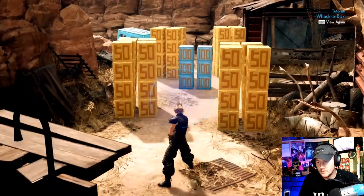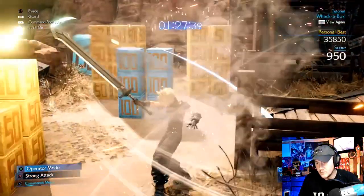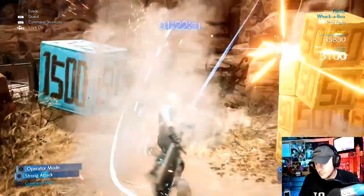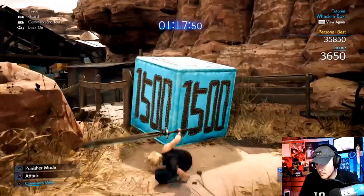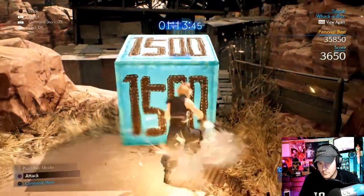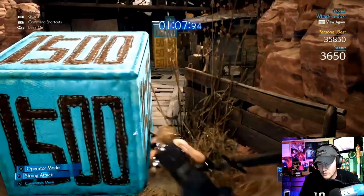What's going on guys, Mr. Castle here. We have Whack-a-Mole, the minigame. It took me a few tries — it's actually pretty fun and pretty easy once you get the hang of it. The yellow boxes give you points, and the blue boxes give you energy. You can't really see my energy in the bottom right because my camera is in the way, but that's the gist of the game mode.